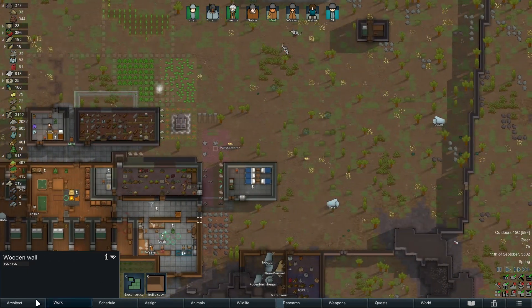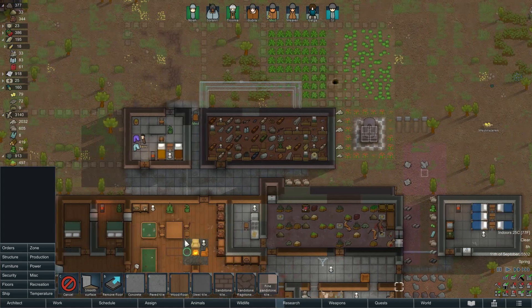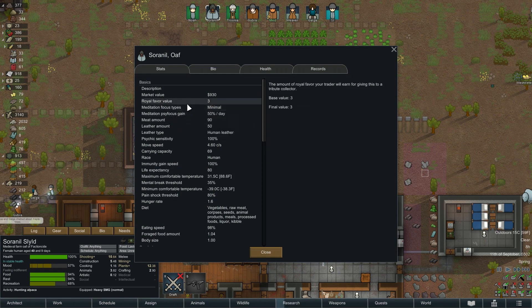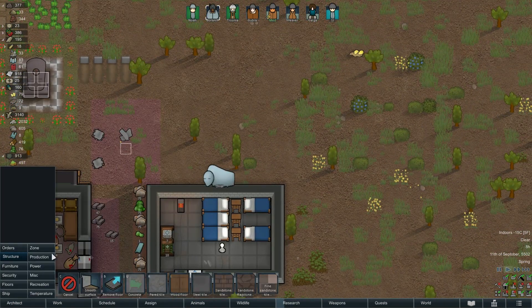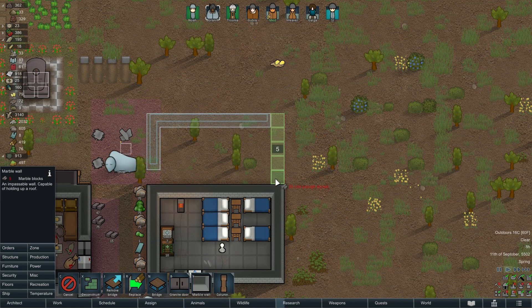I'll make it a nice meditation room and I can put other things in there as well so everybody can meditate in the same place. I could stick a fire in there. What does Sorenil do? Let's check the meditation types - minimal, so a wall or a campfire, so that will tick that box. We'll get a meditation room up, I'm going to make it out of marble just to make the room super lovely.